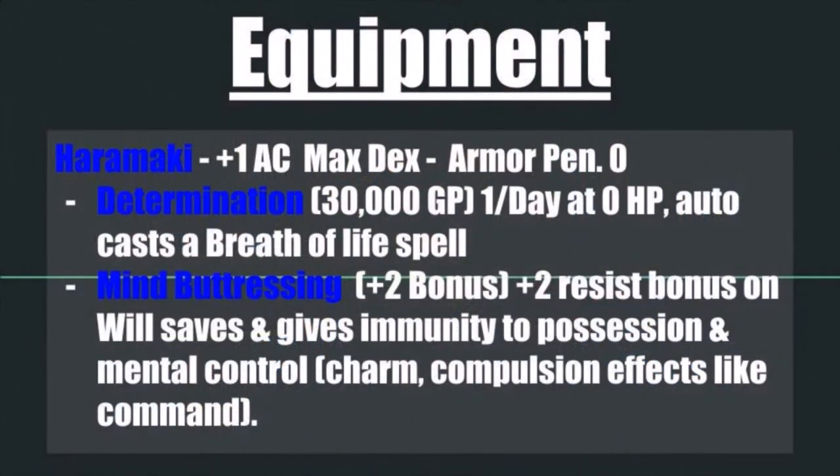For your armor, we have two options. The first — though a little bit subjective depending on campaign aesthetics — is the Haramaki. It provides a +1 armor class bonus but does not have a maximum dex limit, so if you've got a dex modifier of 9, all 9 of your modifier counts towards your armor class. It has an armor penalty of 0 and is basically a bit of cloth with chainmail inside that wraps around your waist.